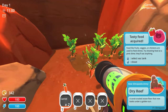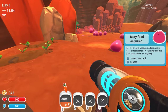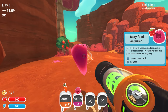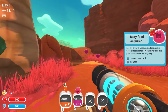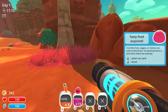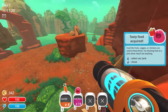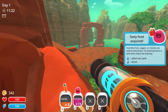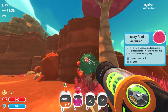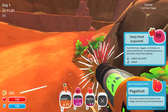Dry Reef. Here we go — we've got some carrots, let's grab these carrots. You know what, let's actually grab some of these Pink Slimes too — let's grab some of these guys and sell them and actually get some money out of them. Let's grab all this. Might as well get some Pogo Fruit right there too. I don't know how many I'm able to carry right off the bat, probably 20.